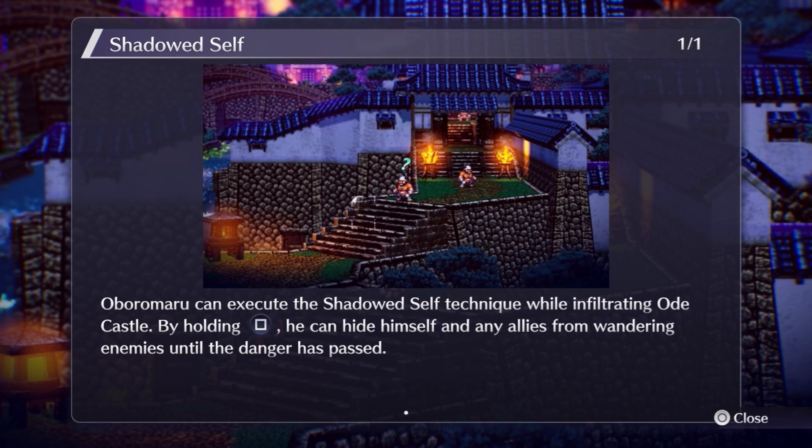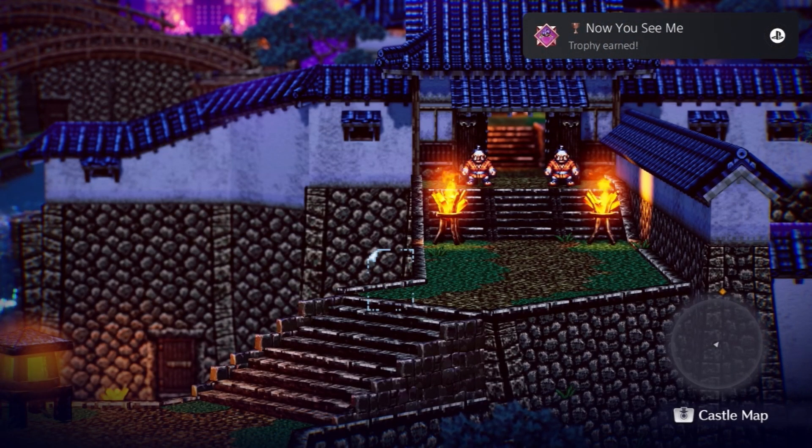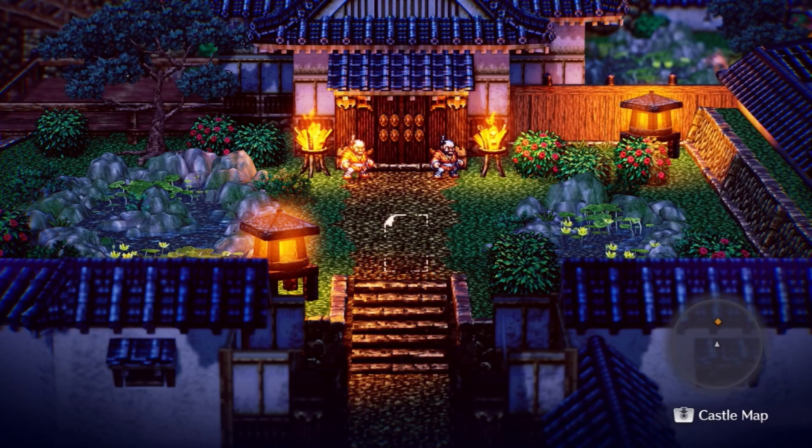In each scenario there will be unique gimmicks and it will vary with each character's story. From the footage here I'm exploring a Japanese castle and have the ability to use a special ability to bypass encounters with enemies if I choose to.